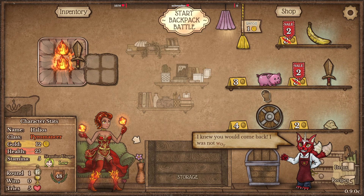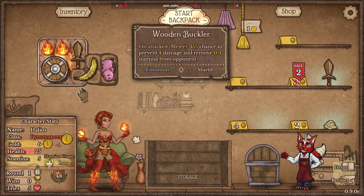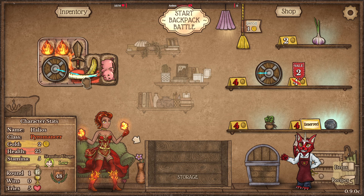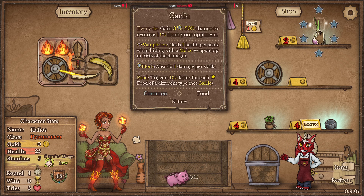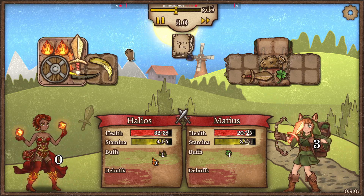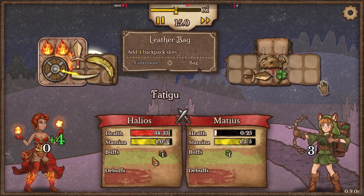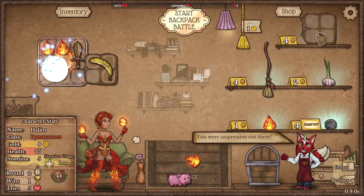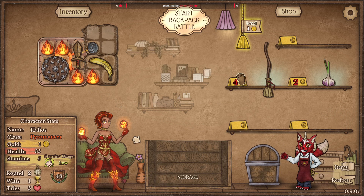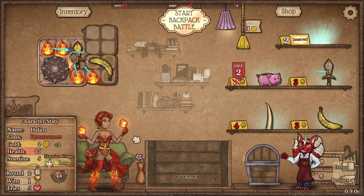We're going to build a Pyromancer this time and try the Pyromancer again. A standard build for the Pyromancer — if you get a coal, I'm going to take this. The Pyromancer is all about building fire, building as much fire as you possibly can early. I need one of those again. Actually, maybe I'll go torch instead.